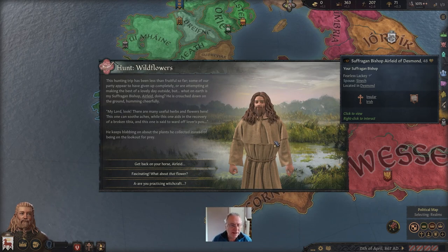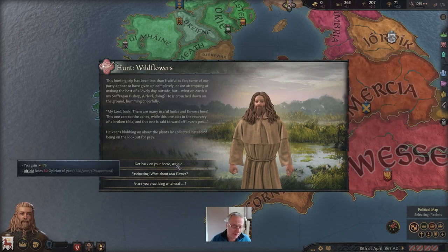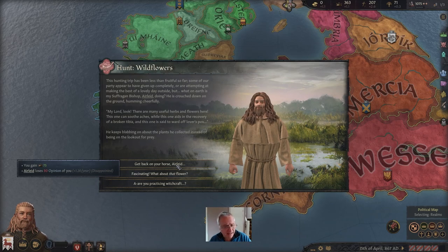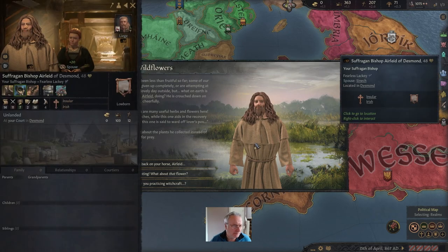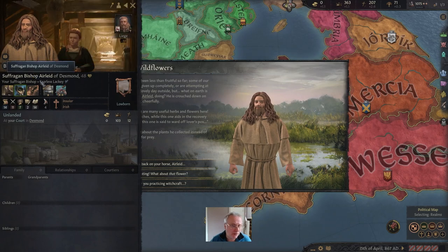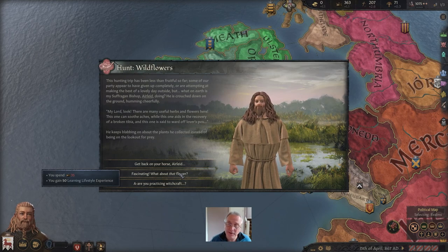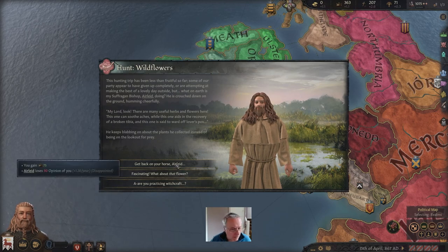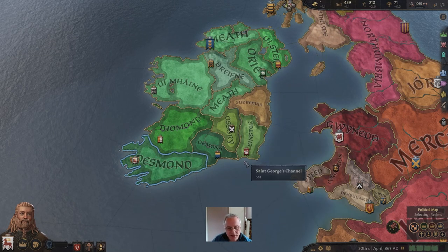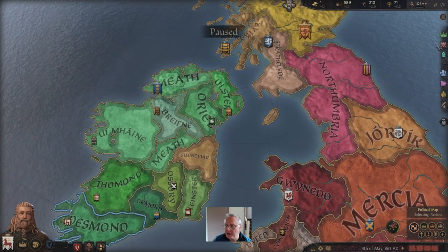We've got an interesting decision here. The hunting trip has been less fruitful, and some of the party appear to have given up. We've got a couple of choices: we can get an extra 75 prestige but a recently joined courtier will lose some opinion of us — he's not landed or that important, so I'm happy to accept him not liking us too much. Or we can spend 35 prestige and gain some learning lifestyle experience, or gain some piety. We're going to go for the prestige — 438, quite a lot.